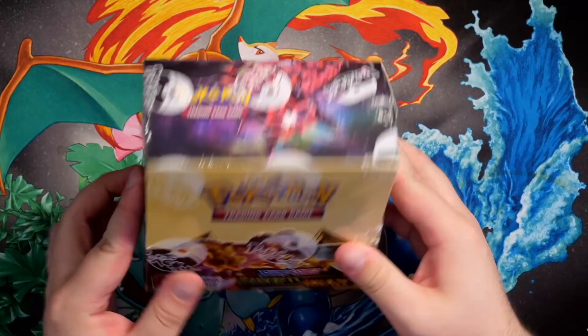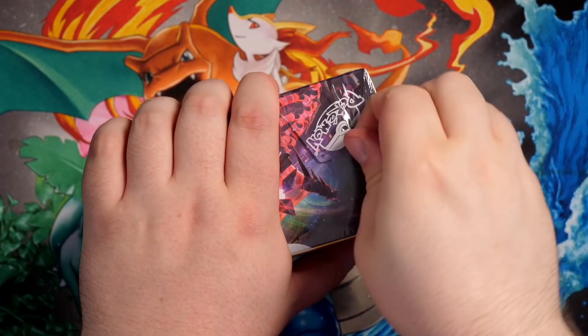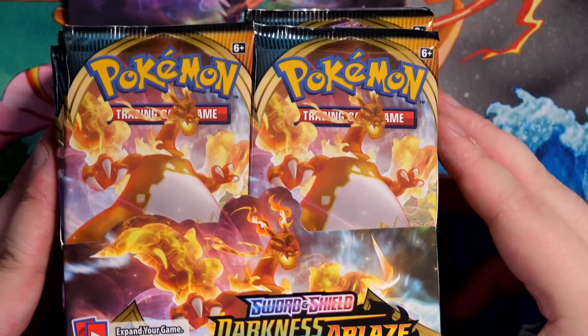Here we go — a booster box of Darkness Ablaze. Let me just show you what it looks like on the box itself. We've got a yellow front for the first time, which I've never seen before in the modern sets. We have a Centiskorch there on the back. 36 packs of pure brilliance, and Charizard VMAX on the cover of the front two packs, baby.